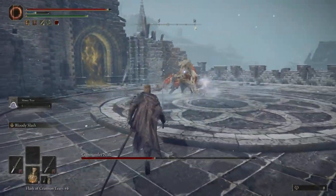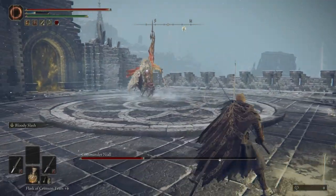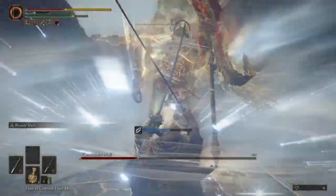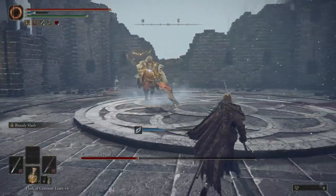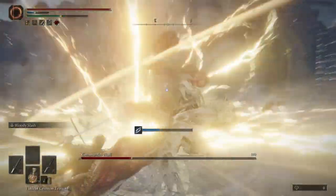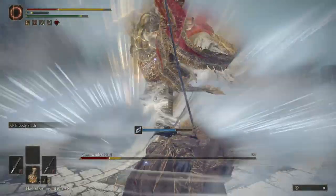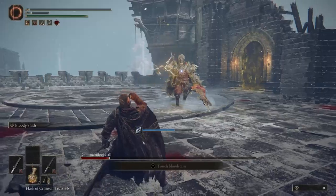Apart from those attacks, there isn't really a lot of openings. It's really difficult — don't get greedy like I did, trying to get two or three hits in sometimes. Just go for one or two and be patient with this fight. Let your mimic tank for you, especially if you're using blood blade like I am. We got blood loss off on him a few times. There's one point where he seems to just be kneeling and chilling there — I'm not sure if it's because we stunned him, but be on the lookout because if he does this, you can get some really good hits in.